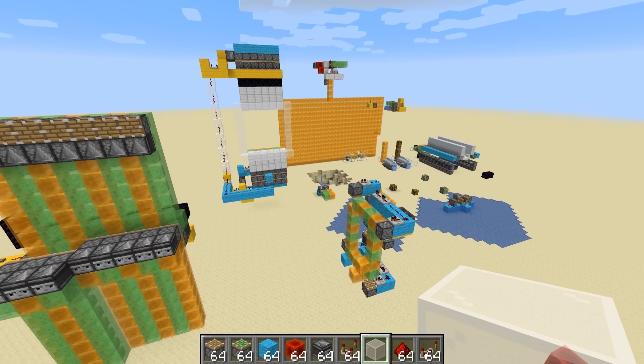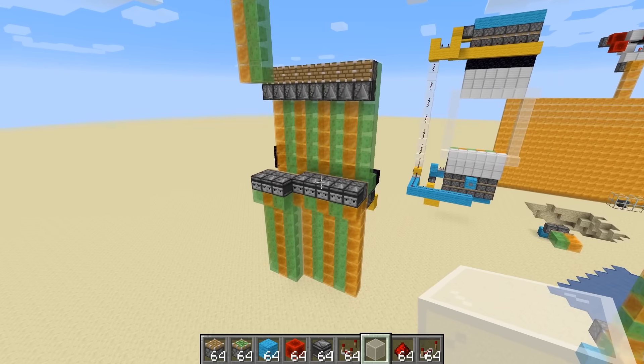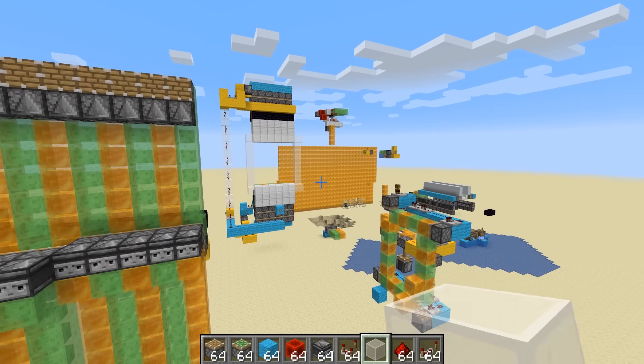Piston doors are awesome, but now with the new honey blocks introduced in recent snapshots — including the most recent one adding the feature that honey blocks don't stick to slime blocks — piston doors have got considerably cooler. In today's video, I'm going to build a bunch of interesting ones.